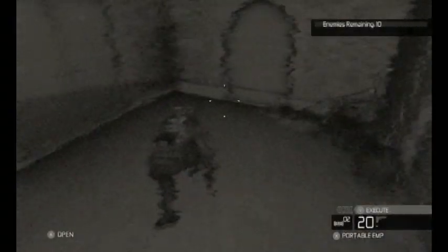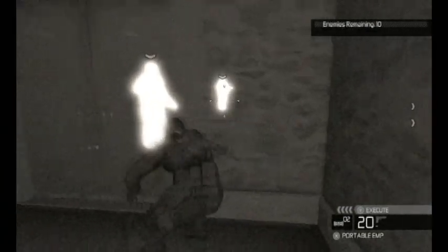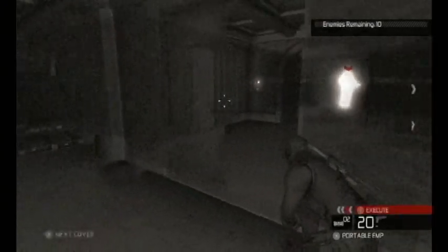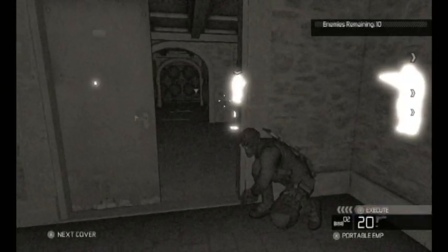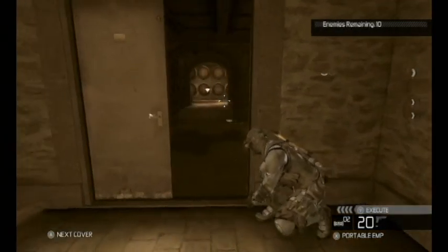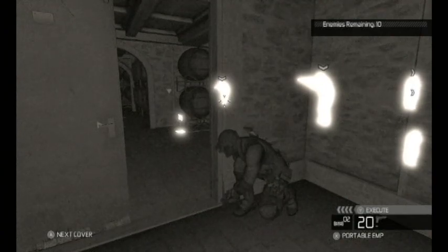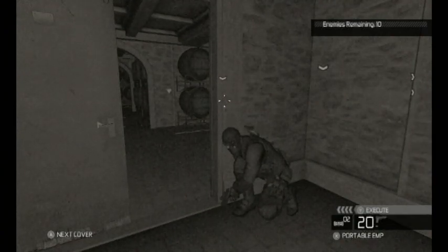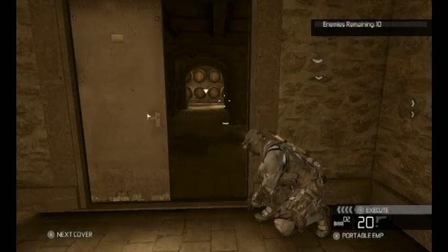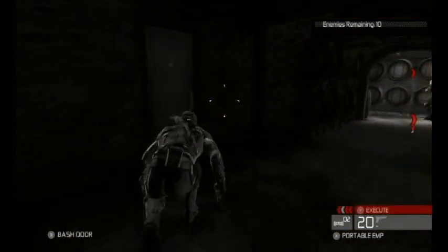As we come up to this door, use your sonar goggles. If you don't, you'll probably be walking into a room with a bunch of guys looking right at you and it'll be game over. He's still looking right at me, so I'm not coming out until he marches back and turns his back to me. Sometimes this same guy will be standing in front of the door — if you open the left-most door while crouched against the wall, he won't notice you and you can do a hand-to-hand takedown right on him.